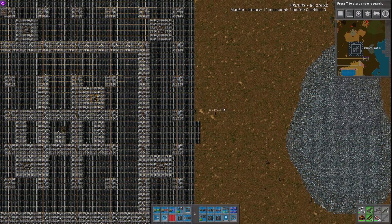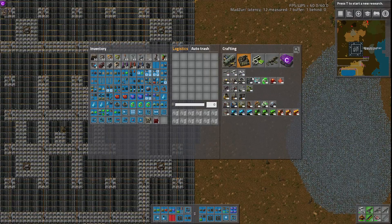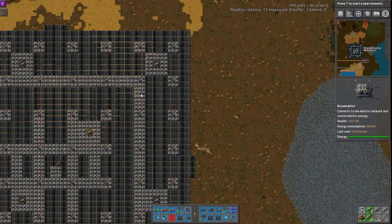Some useful numbers to keep in mind: you get about 0.7 utility off of each solar panel, so it says 60 kilowatts each, but that's effectively 42 kilowatts. And you want about 0.84 accumulators per solar panel — that's where that 0.84 ratio comes from.